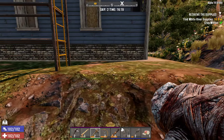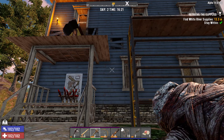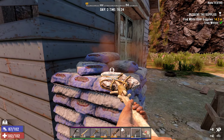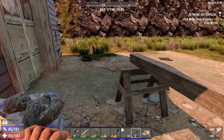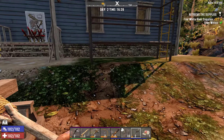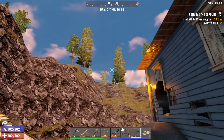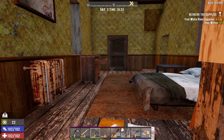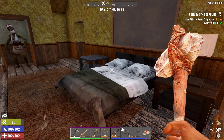We can see that the satchel is downstairs — so it's going to be in the basement, probably at the end of the POI. I could go through and basically just search out the satchel, but it looks like I have to go through this pretty much from the beginning.